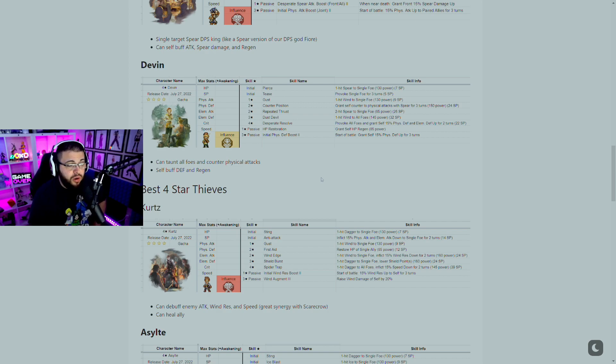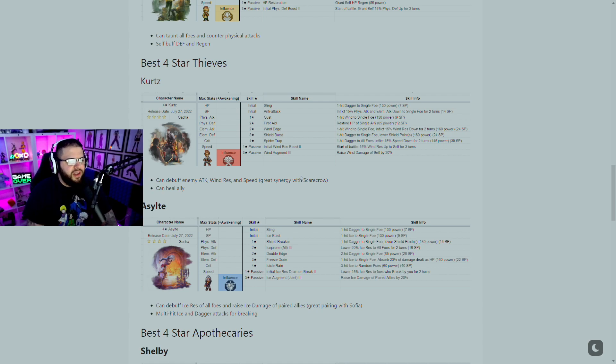The last merchant on the list is Devon. She can taunt all foes and counter physical attacks, making her another tank option for your team. It's weird thinking a merchant can be a tank, but it's very possible especially with the right gear. She also has a self-defense buff and regen, making her a very good tank.